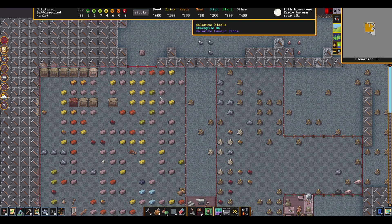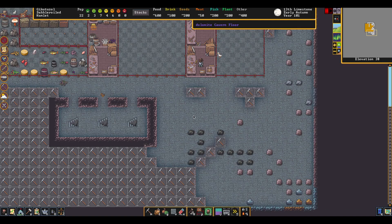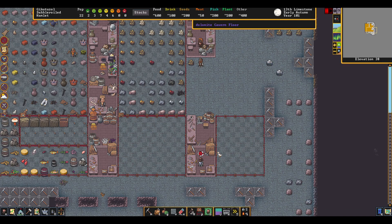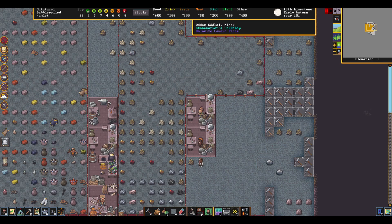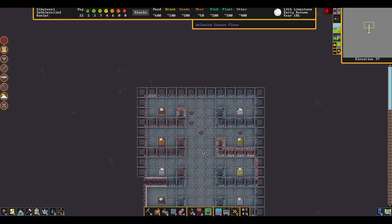I do this pretty much on every fortress — I make one floor that's just literally a wide open crafting floor. I've put some doors up here so that if I ever need to protect this area I can. That's kind of how I do crafting floors. I've seen other people carve up little areas for each dwarf, and you know, that takes a lot of time and effort. I just like the big open expansive 'here's where we're going to craft.'